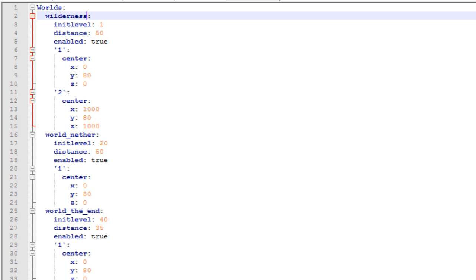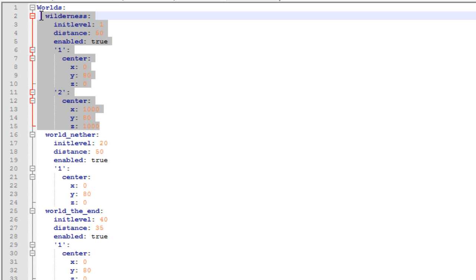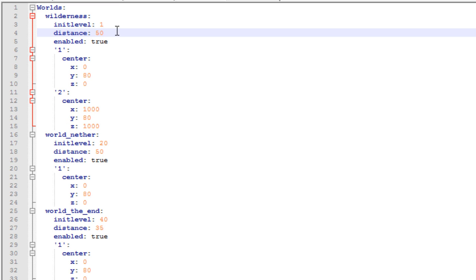Just download this plugin, drop it in your plugins folder, and restart your server. Keep in mind that inside the worlds.yml you're going to have to include the world you want this to work on — I included my wilderness world. Here you can set the distance for your mobs to increase in level, so every 50 blocks they increase by a level.